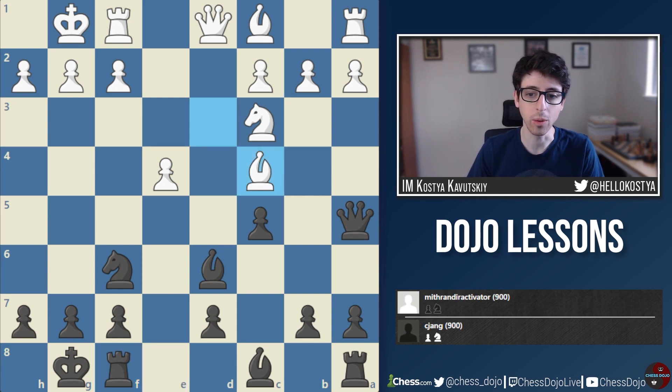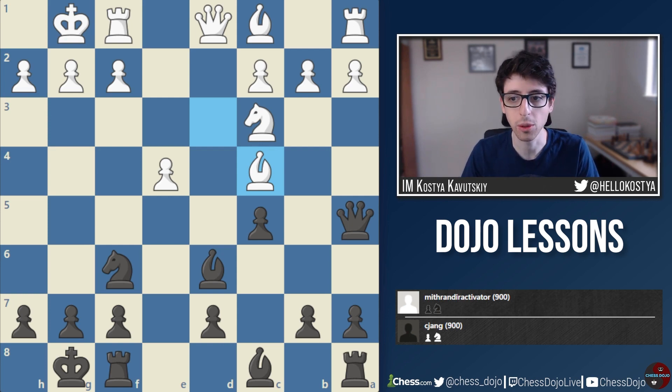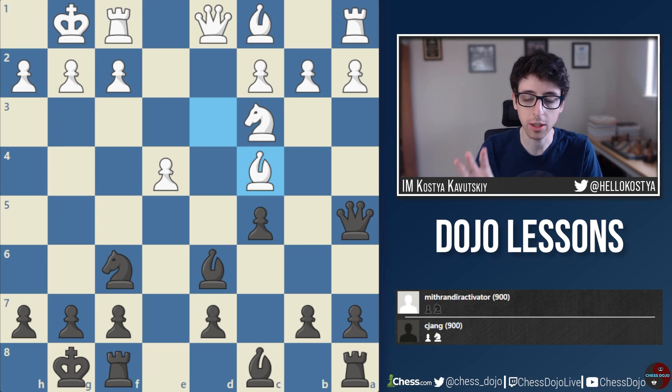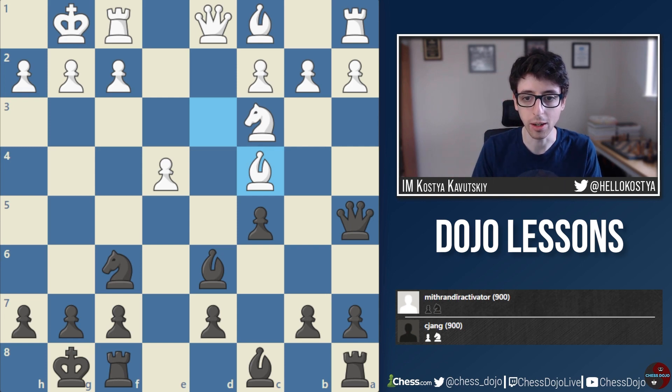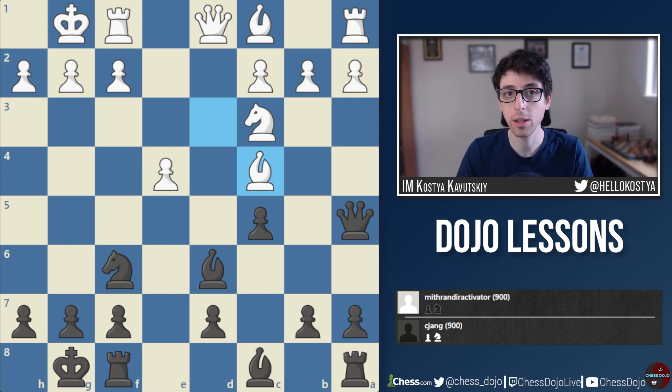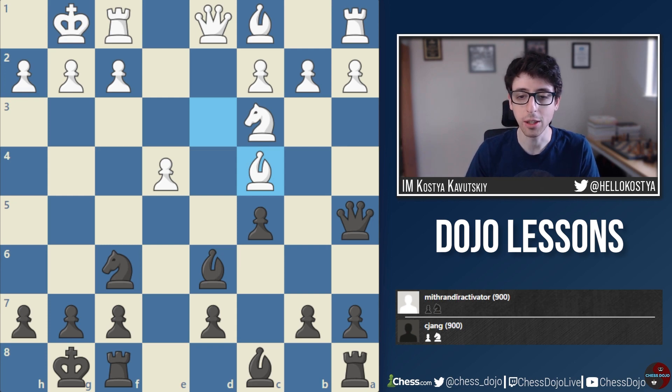The surprising thing is that White doesn't actually capitalize on the blunder right away, even though the Bishop is hanging. White plays Bishop g5, Black drops back Queen d8, and now White does take the Bishop on d6. Obviously keeping our pieces alive and healthy is very important. One of the most crucial skills a chess player can develop is board vision — just having a sense of what's going on on the board: what is under attack, what is hanging, what is defended. Whenever any move is made, a chess player needs to be aware of what captures are now possible and which pieces are under attack.